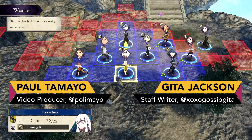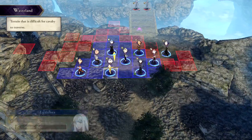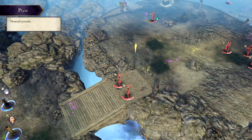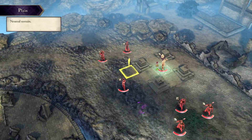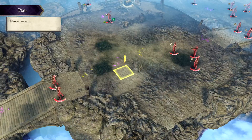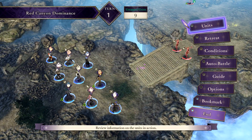Hey, what's up everybody, this is Paul and Gita for Kotaku.com and today we're checking out Fire Emblem Three Houses in one of the first battles you'll encounter once you're able to take your team or class out into the field. This first one is really cool because you'll see the two little bridges there — it gives you an opportunity to flank the enemy and do a sort of pincer attack, which is a great opportunity to show off the battle system.